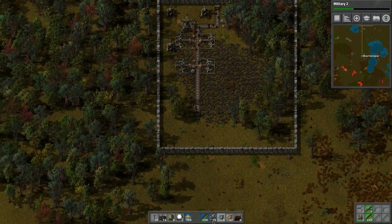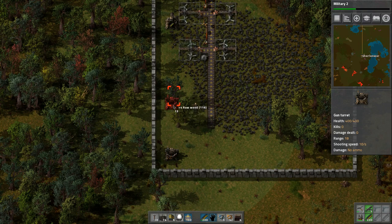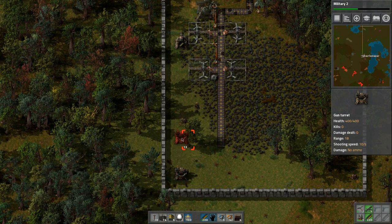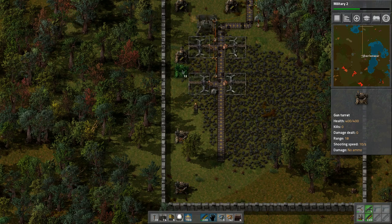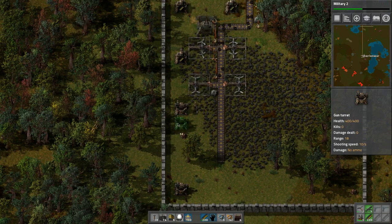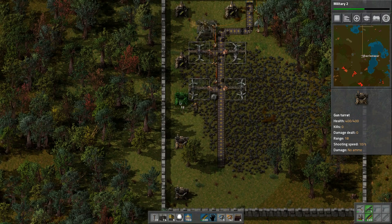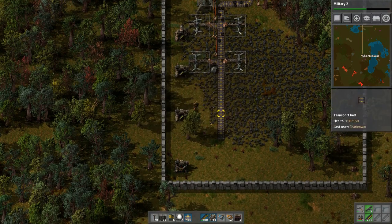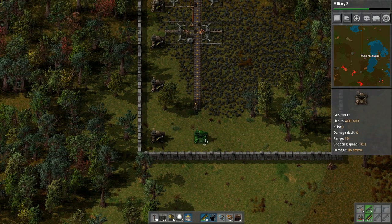Let's add more turrets here - one, two, three, four, five. Let's go from this one: one, two, three, four, five, and then one, two, three, four. I think that will be fine. Then we're going to put 50 into each of these, so we'll put 100 in there, and we'll right-click to split it - put it there. The reason I'm doing this is just in case there's any biters. It's going to come from down below, so I'm anticipating that.